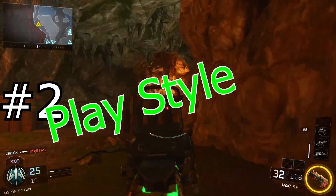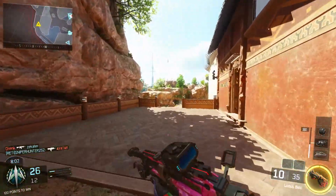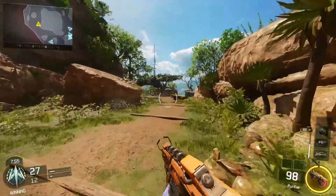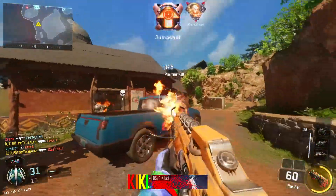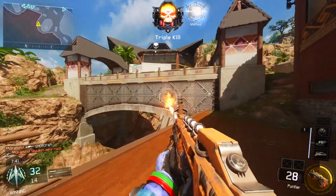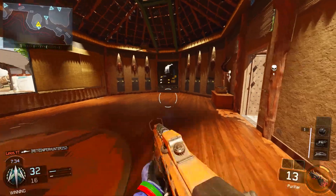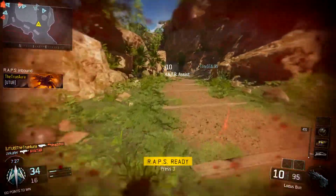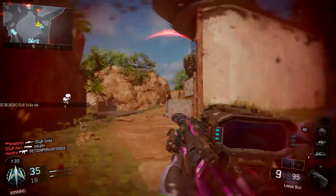Tip number two is learning your play style. This plays a very important role in how you play the game. Sometimes people will stay back with an SMG like a sniper, but sometimes snipers will rush right into the fray. My play style has changed from staying back to rushing in with almost all my weapons. If you learn where people are coming from with map layouts and you're comfortable with your aim, you'll be able to rush in with pretty much any gun and feel comfortable.